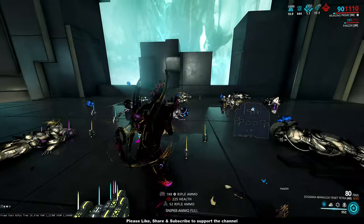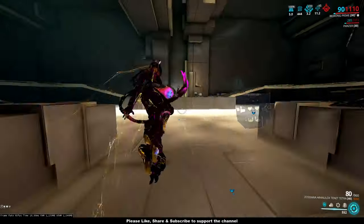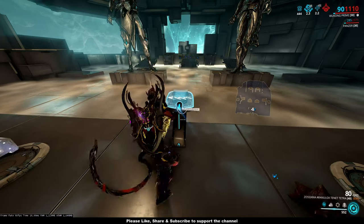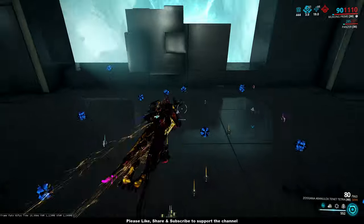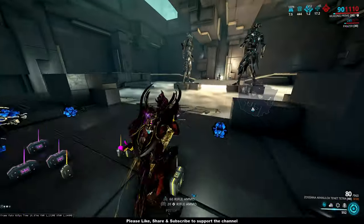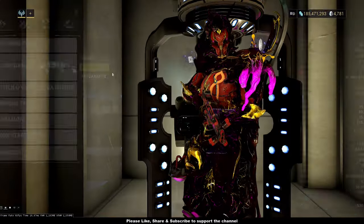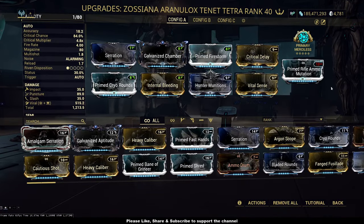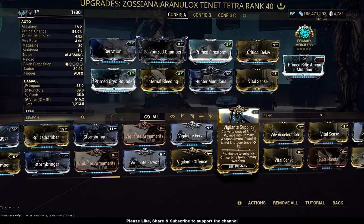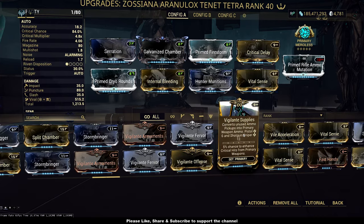Envoid, on the other hand, will not have that problem. Yes, it only has 48 total ammo, but it's quite ammo efficient — each round counts and gives similar damage numbers to your Tetra. It's undeniable that Tetra is now a good weapon to steal kills from your squad, but Envoid can also do the same. Because Tetra is so ammo hungry, you need the prime rifle ammo mutation, which gives a much higher conversion rate: pistol 1 into 14, and sniper 1 into 28, compared to vigilante supplies at 1 to 6 and 1 to 12 — more than two times difference.